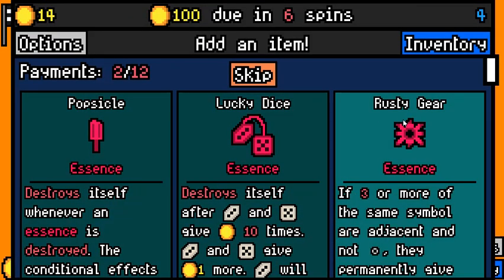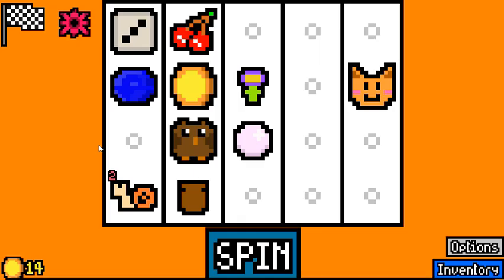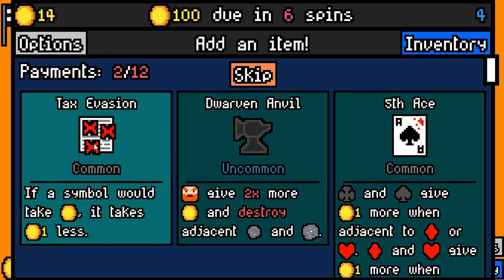Rusty Gear essence — that should be insane. Lucky Dice essence is fine, but I'm just going to pick up this one every time. We are a little bit behind, so I'm going to pick up the sapphire over the matryoshka doll. Not great, but it should work for us.